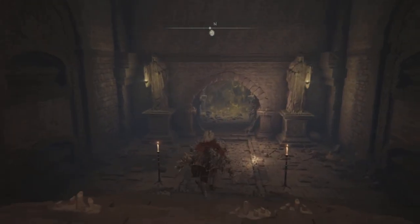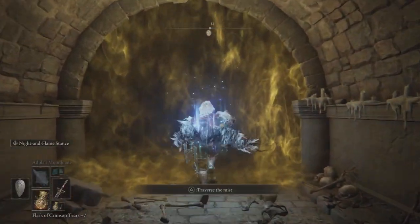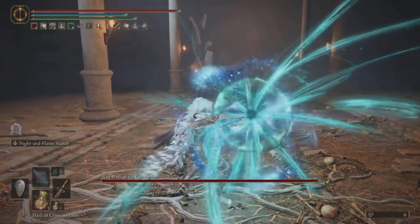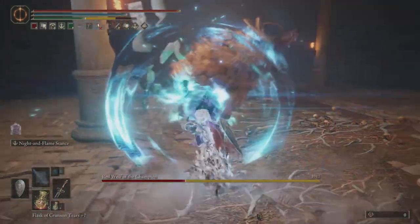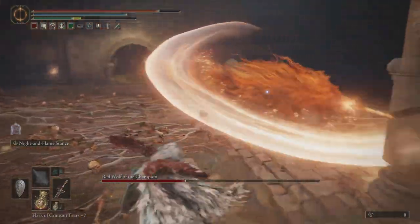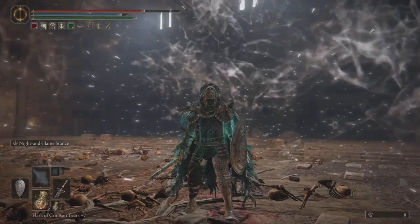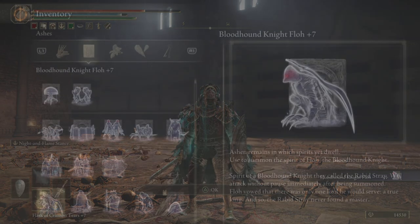I was playing around the first time trying out the new magic spells, and then I went in the second time — Hadouken, Kamehameha — and just like that he was down. No BS, just a few hits. The Red Wolf of Champion is back — he's been here quite a few times. You should probably have your strategy down. Easily dodge his attacks, then attack him, and watch out for his glint swords. The Bloodhound Knight Floh is ours, ladies and gentlemen.